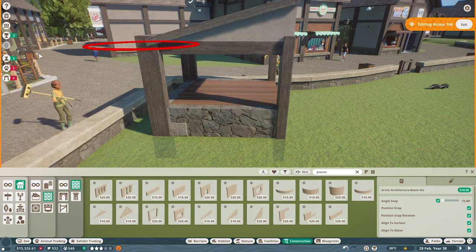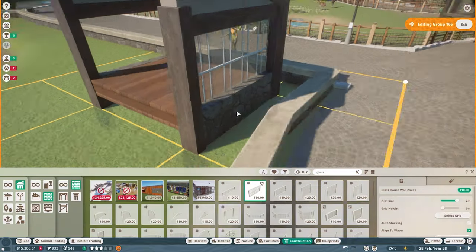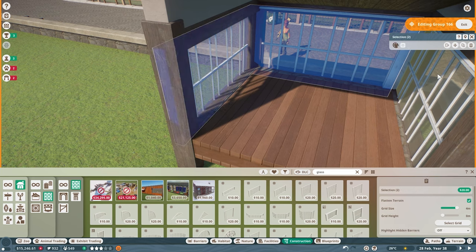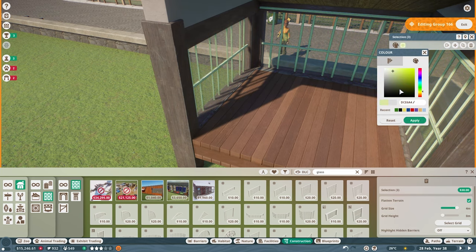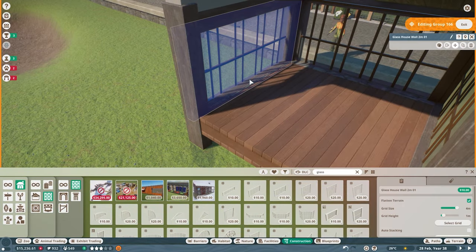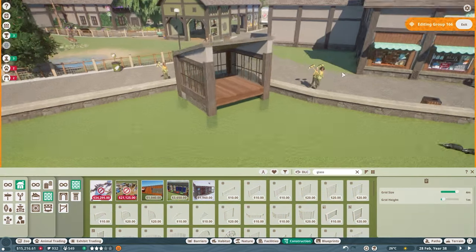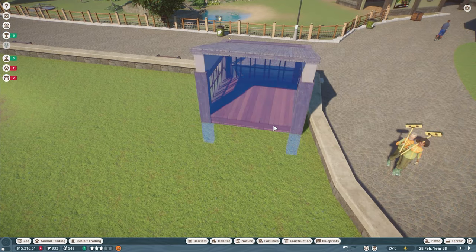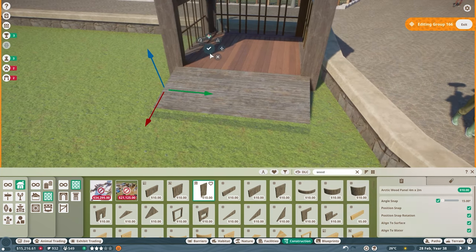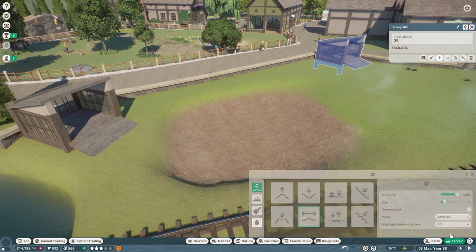We've got two of these hides so I duplicated it and moved one to the other side of the habitat in case the badgers want to get away from guests. The main one will be the guest viewing hide so guests can see the badgers sleeping in that little room. The last things were adding wood beams through to give support and cover imperfections in the stonework underneath, sinking it into the ground, and putting in an entrance ramp. After putting in the ramp I continued with the arctic wood flooring to complete the hide, then duplicated it across.